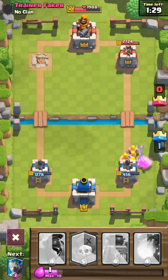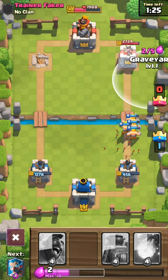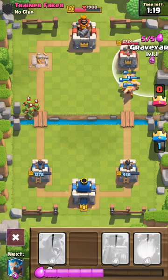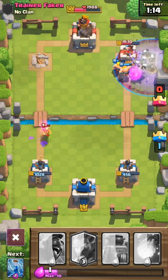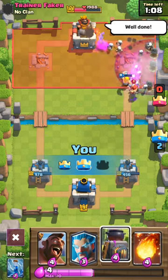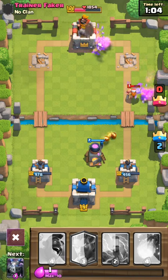Our Barbs are going to take that out. I want to play my Graveyard but I don't have anywhere near enough Elixir. Let me wait a bit — hopefully he doesn't play anything. There's a splash — there we go. Graveyard! Here come the Skeletons, and that is going to absolutely destroy that Tower. I am amazed at how well the Graveyard is actually doing for me right now.